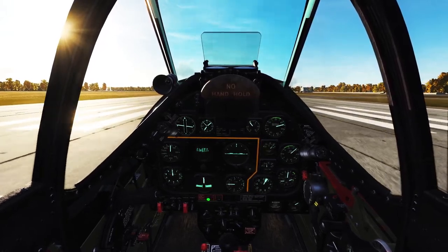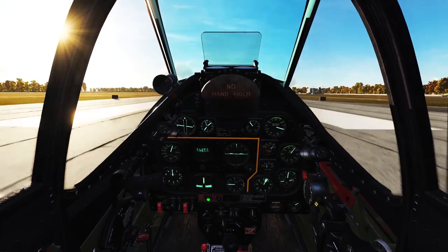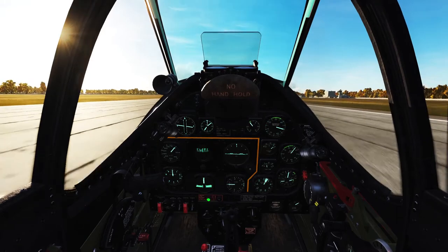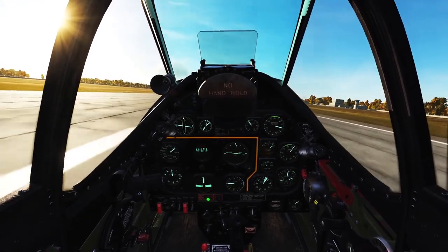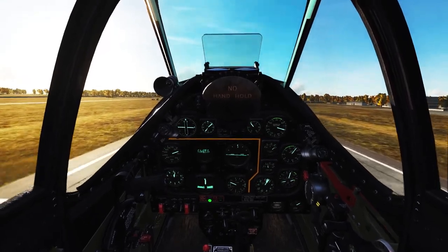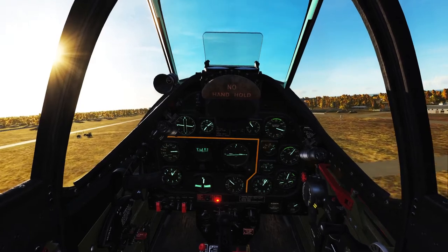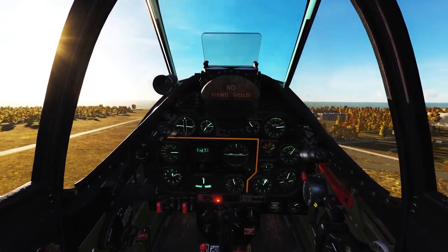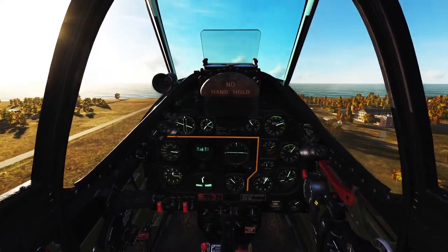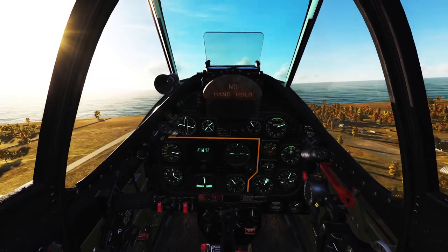30 inches manifold pressure to get us rolling - once rolling we're going to go to 50. The tail wheel will come up at about 100 miles per hour. We are flying! Gear transit - gear transit light is on - gear is up and locked. Reduce prop RPM.